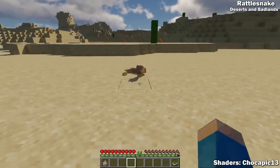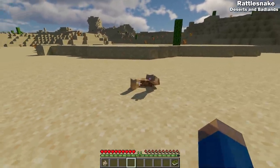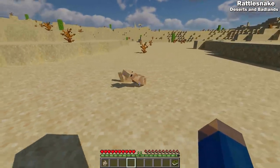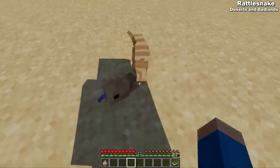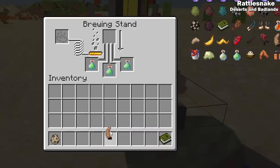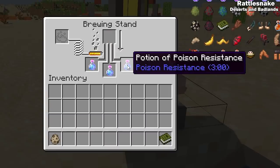Now that we have the poisonous essence, let's go back to the rattlesnake. This dangerous reptile can be found in deserts and badlands and will rattle its tail to give warning to any creatures within range. If one gets too close while it's rattling, it will turn hostile and attack with its poisonous bite. The rattlesnake can drop its rattle, which you can brew with poisonous essence to get potions of poison resistance.